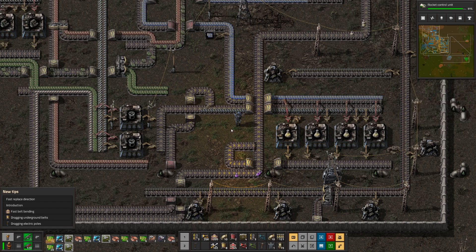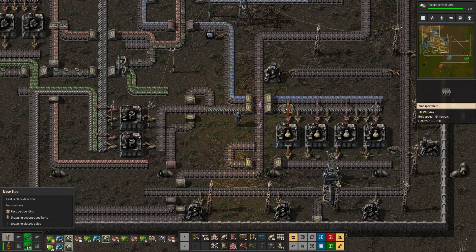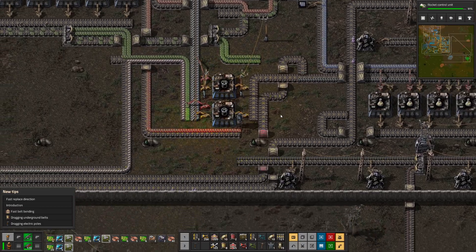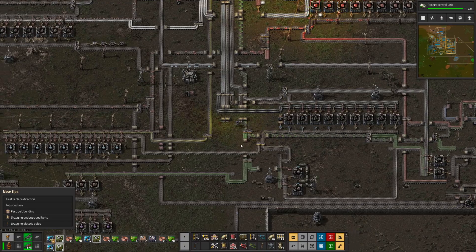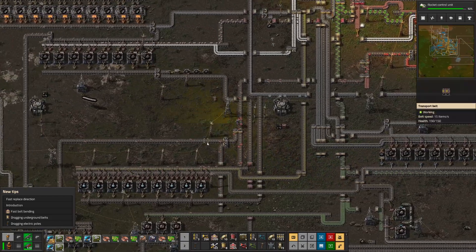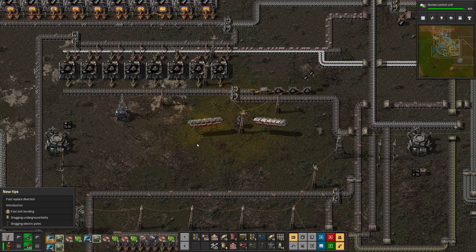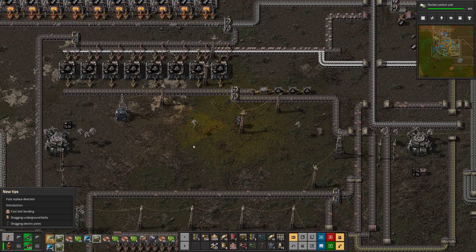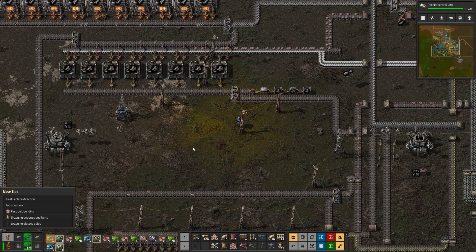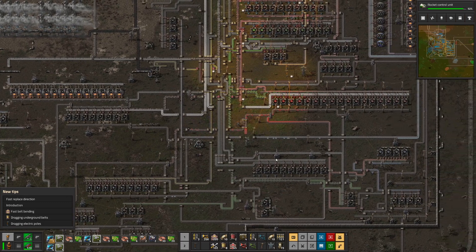It's also the low density structure that's having a hard time getting over here now. What's wrong with low density structure? It's the plate — it's the copper plate. Man, it's always something. More copper plates.